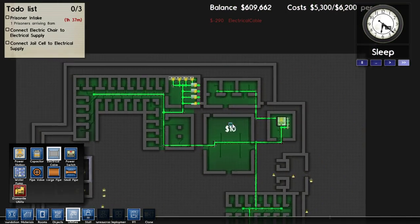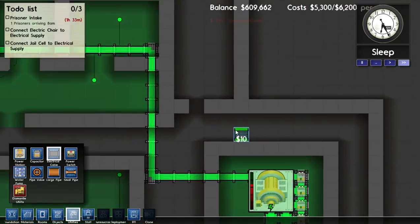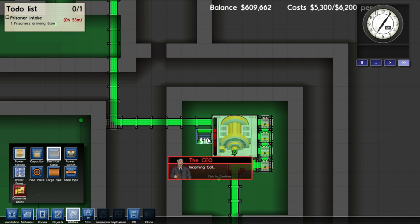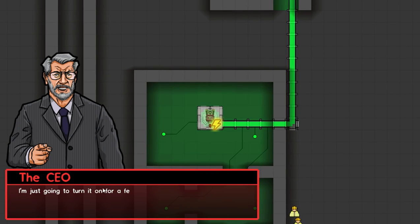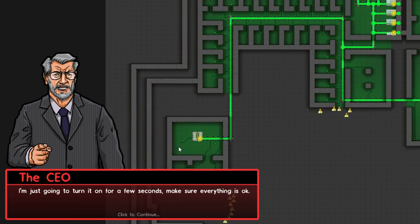I'll go ahead and connect this first. That should connect them all. Now, if you look over here, you see your power. And it looks — if you've ever played Command and Conquer — the power bar works kind of like that power bar in Command and Conquer 3, I think it was. Where it will be a bar, and however much power you're using is where the meter fills. So I don't have much power left. We're almost done. I think we should test the new execution room at least once before we — before we proceed. I'm just going to turn it on for a few seconds to make sure everything is okay.